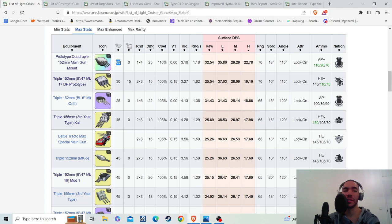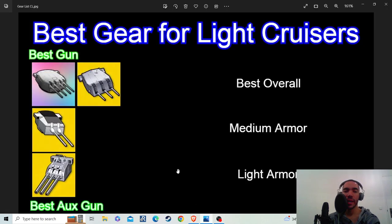It doesn't do as much damage to medium armor or heavy armor, and it does not provide the astounding firepower stat of 65 firepower points — that's a lot of firepower points. So, as my graph shows, in most cases, the quadruple rainbow light cruiser gun is actually the best choice. When I've actually tried both of these guns in tests, I've found that the difference between them is very low; the rainbow light cruiser gun does perform better, but the American triple 152 millimeter performs pretty close. If you have the rainbow gun, use it. If you don't, use the American triple 152 millimeter.